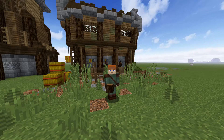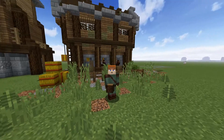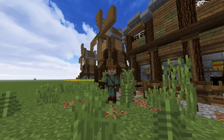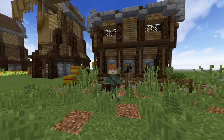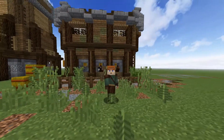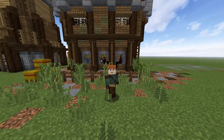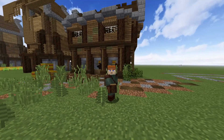Hey guys and welcome back to another vanilla tutorial. Today we're going to be building this stable house behind me. Last episode we built that windmill over there which turned out really cool, and today continuing on with that same style I want to be building this stable behind me that I was able to come up with. I think it's a pretty cool design.